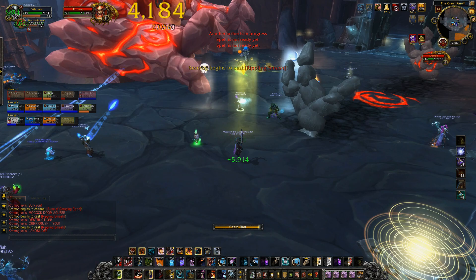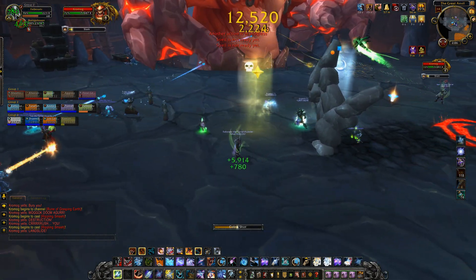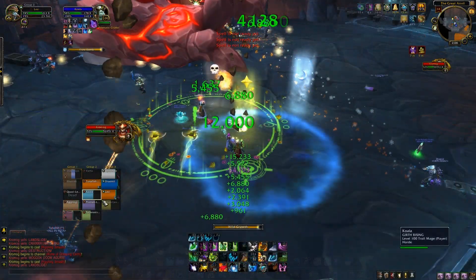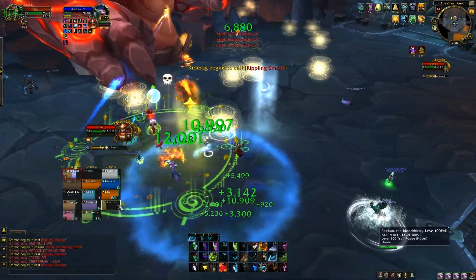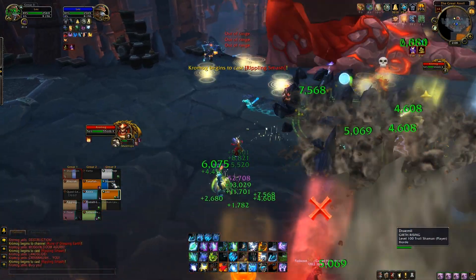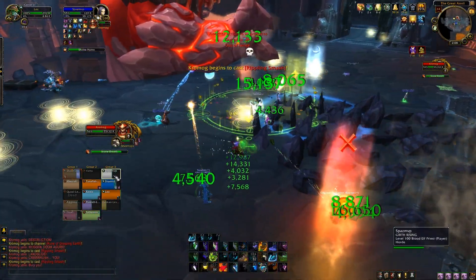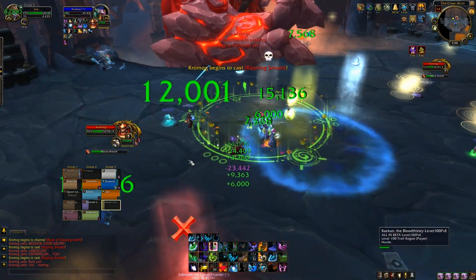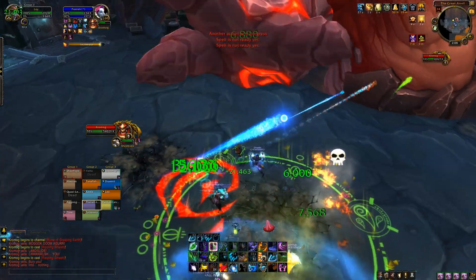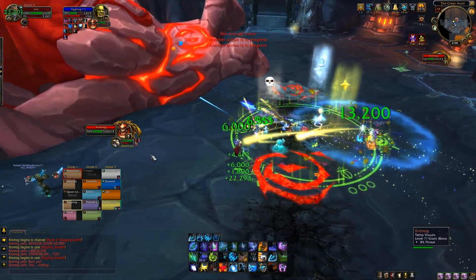Towards the end of testing, standing way far back, you could literally just move from it really easily — especially using blinks or disengage as a hunter. It's quite easy to move from, and it's definitely an amazingly cool ability. The fact that it looks like it's coming at a hundred miles an hour when it's actually crawling at you is a little bit horrifying — a really cool mechanic.